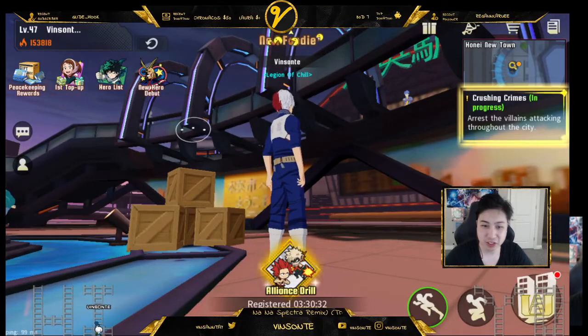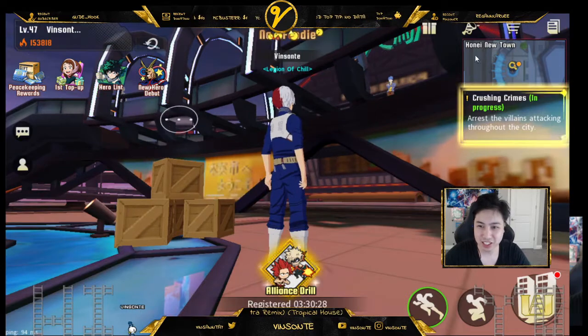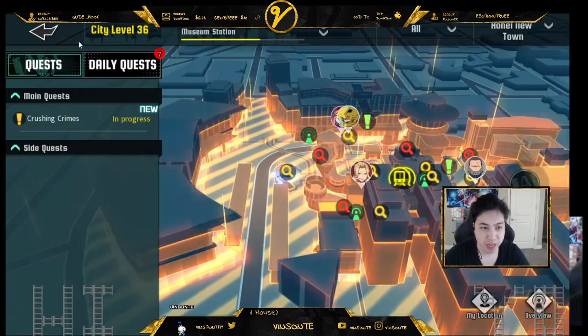Yo, Vesante here. So this is the Strange Suitcase part three. This is in Holinewtown where there is a box here with this bridge kind of thing right here on this map.